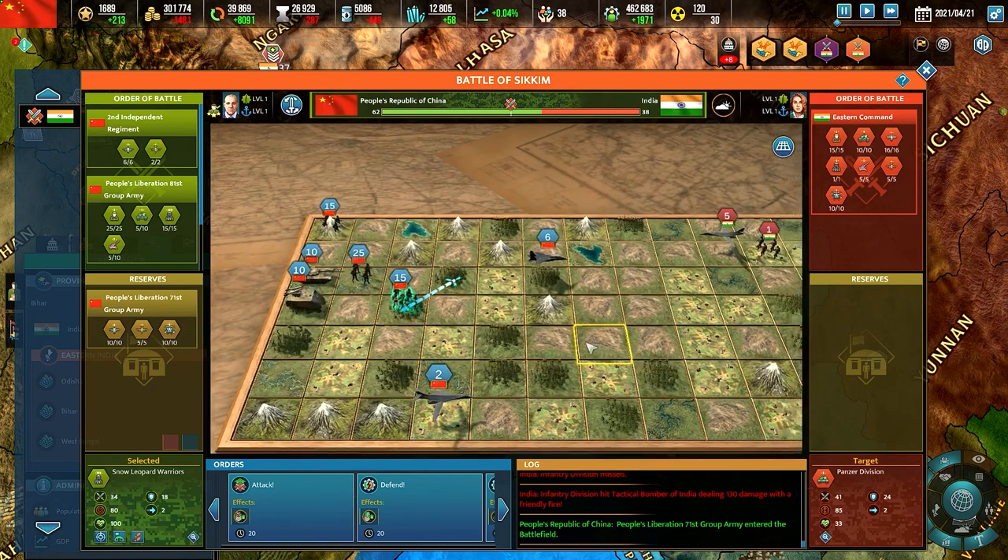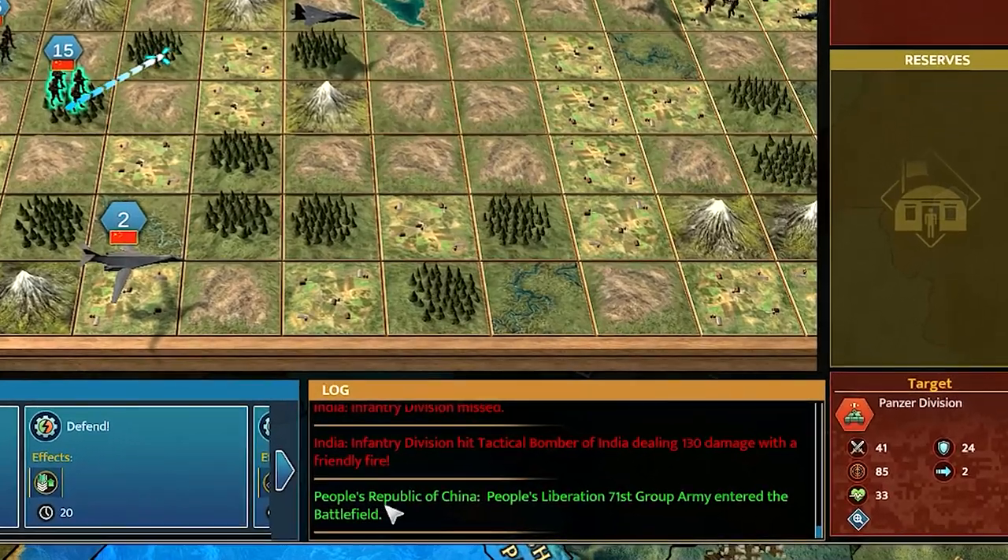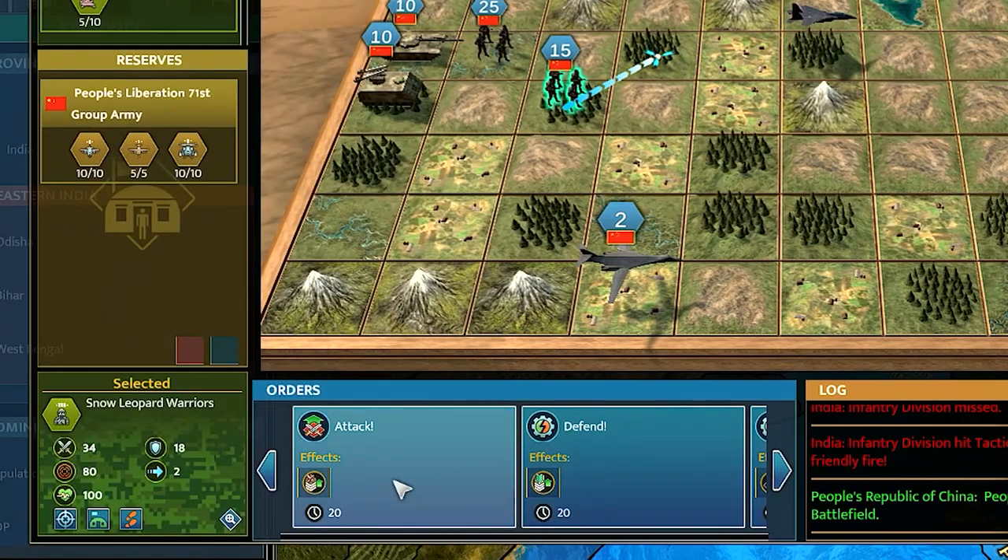You don't have to control each unit individually — if left alone, they will move along the battlefield using their own judgment. Keep an eye on the log at the bottom of the screen to track what's happening. Finally, you can issue special orders that will influence your units for a time, and you can level up your generals to gain access to additional battle orders.